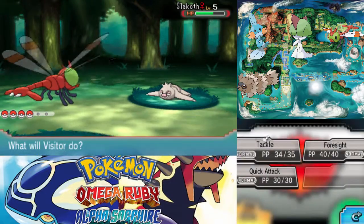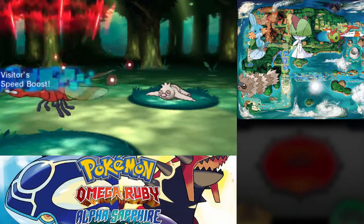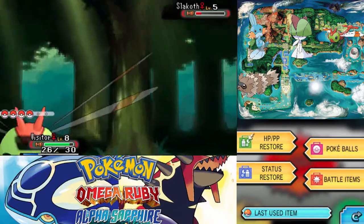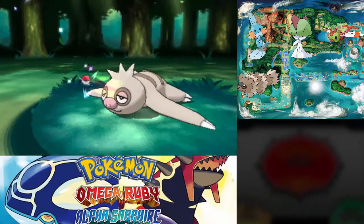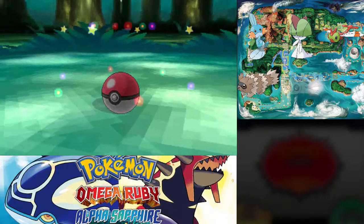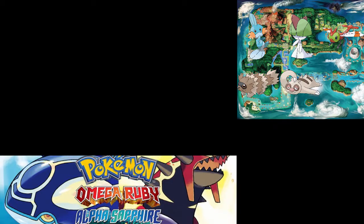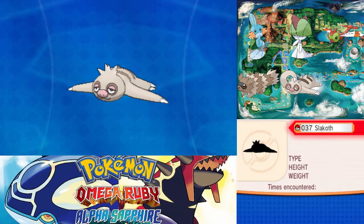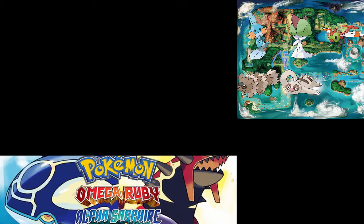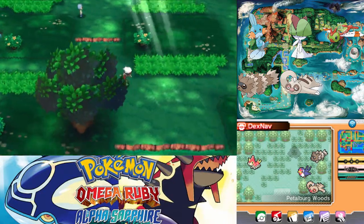We have basically the opposite abilities — I have Speed Boost and it has Truant. No crit, no crit — that was close. Enjoy your Truant! Slakoth is loafing around. It shows up in red for the opponent — so maybe it's blue for you and red for the opponent, and I wonder if that swaps in Alpha Sapphire. I don't think I can weaken this Pokémon much lower than this. I love the pattern on the ground — those little pixelated lights. I know they look super pixelated up close but I think that adds to the quaintness. This thing weighs 50 pounds — I guess Slakoth are pretty heavy. Not something I want to use on my team.